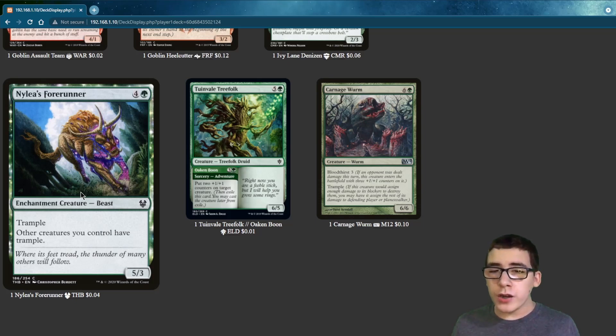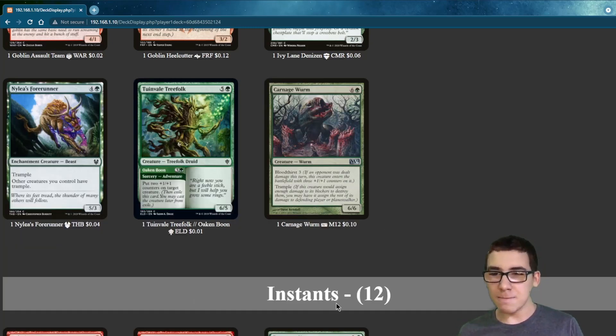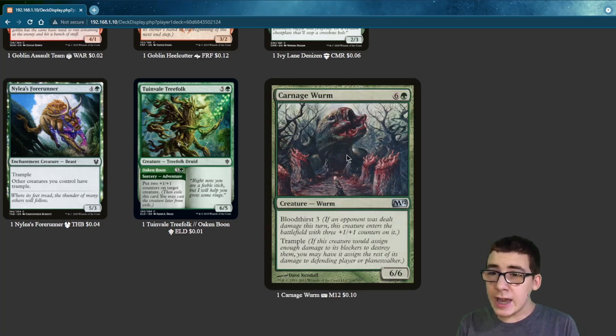Nylea's Forerunner — other creatures you control get Trample, so all your creatures get Trample. Later in the game, if an opponent was dealt damage, it comes in as a 9-9 with Trample.